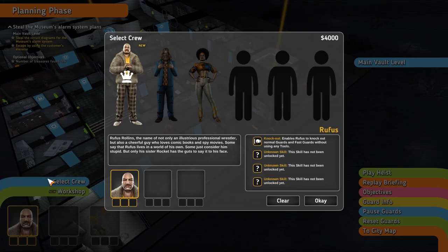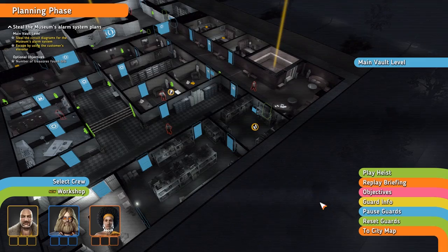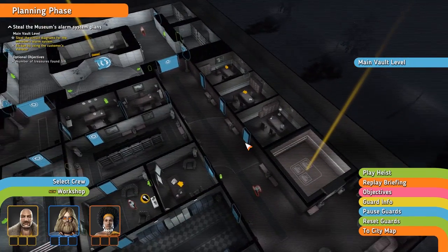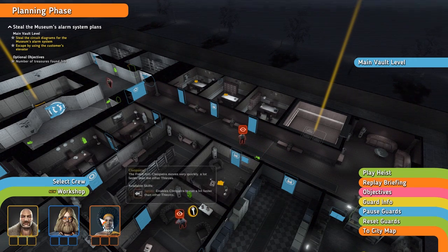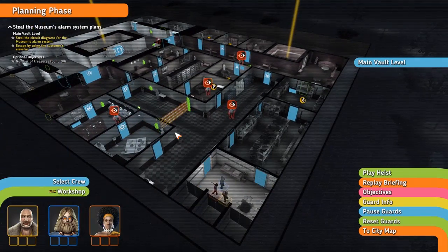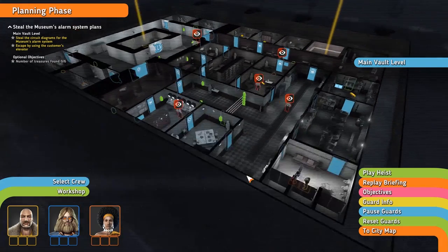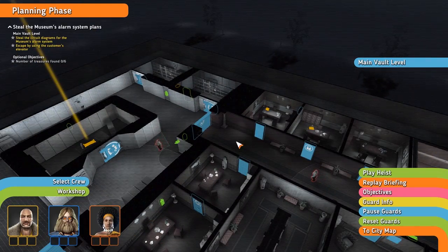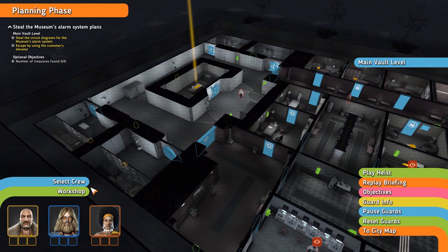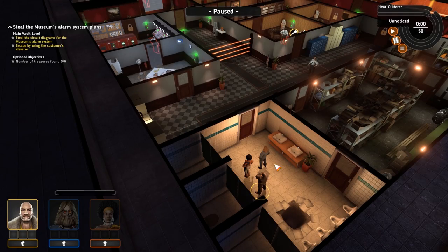So we can't really select too much of our crew because we've only got two other options — they're the only other two. The other three we actually unlock a little bit later on. I did notice there is an air vent here, so Rocket can cross it using the Bile Constrictor skill, but we haven't unlocked that yet — so there's obviously that replayability there. I'm not going to get anything from the workshop either, because you don't really need it for any of these missions. Let's go ahead and start the heist and we should be pretty well off.